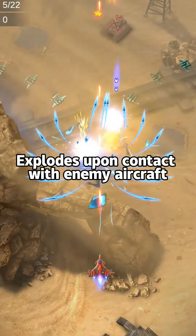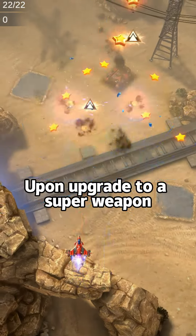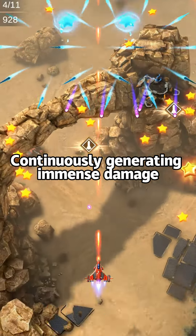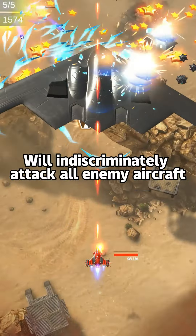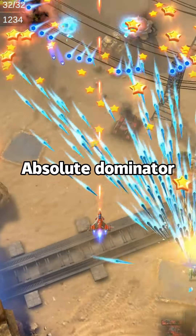Second on the Redlist: Conqueror Missile. Starts as a large cluster missile that explodes upon contact with enemy aircraft, generating several automatically tracked mini-missiles. Upon upgrade to a super weapon, it turns into two advancing nuclear balls, continuously generating immense damage. The mini-missiles from the explosion will indiscriminately attack all enemy aircraft. Both cool and powerful — absolute dominion.